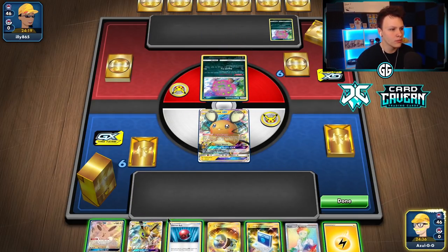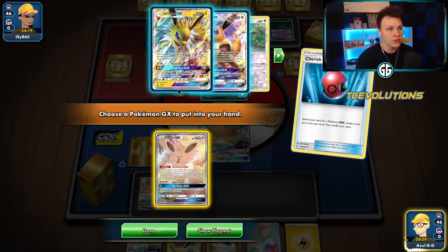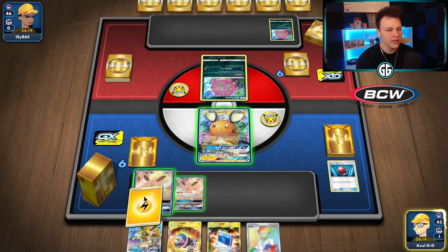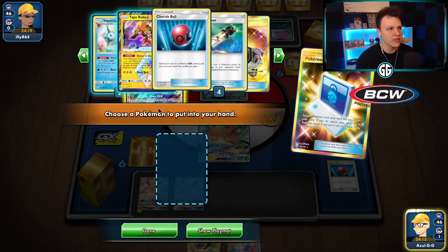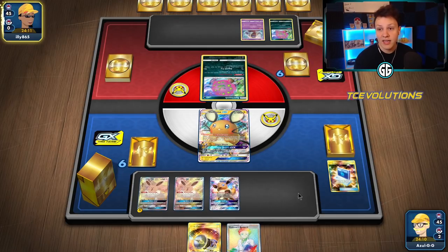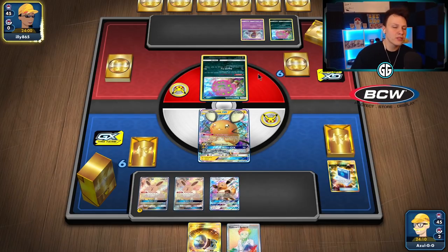There's another Eevee we want to get out. Our opponent is playing a Spirit Tomb deck. We always want to get out the GX Eevees first so that later in the game we're only putting down non-GX Eevees. Debating whether to hold Jolteon to ensure the evolution next turn, but we have a lot of ways to find Jolteon so it should be fine. Looks like our opponent is running Spirit Tomb with Jynx.